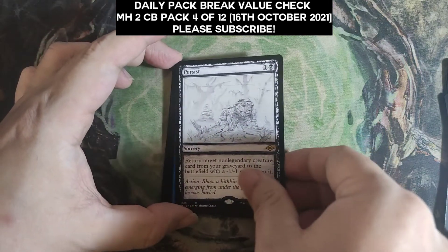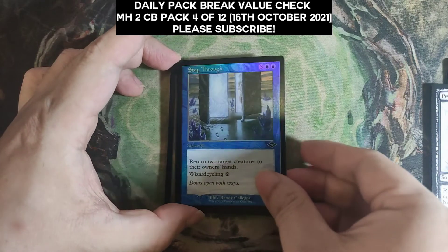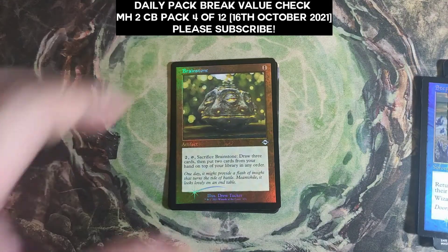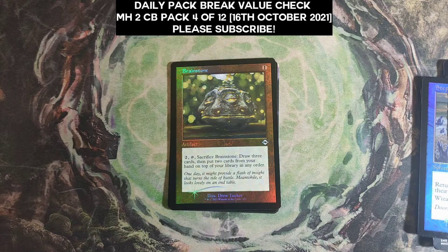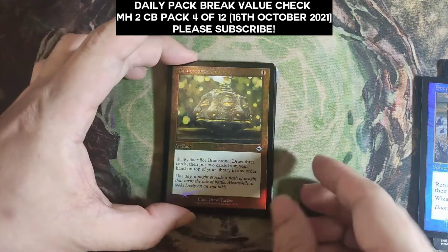Now moving to the foil showcase retro slot — Brainstone! Brainstone was worth quite a bit at launch. It is a regular foil, not etched, and it is 77 cents — quite a major drop from where it was at launch.